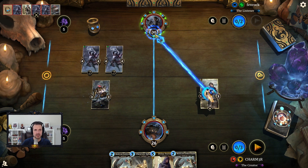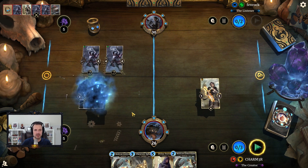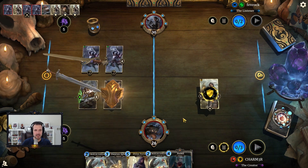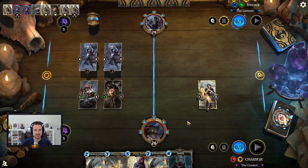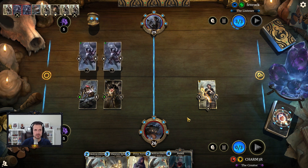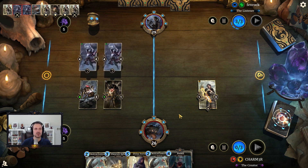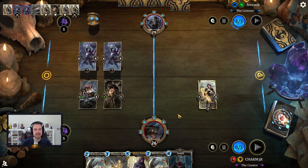We'll go with the Ally here because it gives me two bodies to take advantage of, and then next turn I can saturate with double crabs to fight for the board as well. But we're going to be taking a beating — somebody who has the ring and two Mournhold Traders will likely chip down your life total just from this start alone.